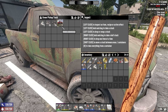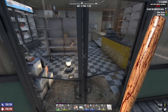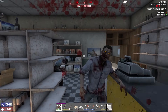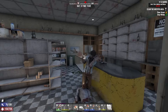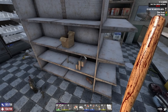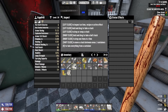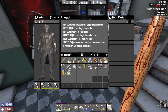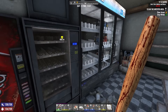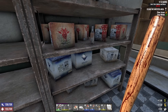Here we are at the infestation quest marker — it's a bowling alley. There's a mod I'm gonna want to get that shows you what the quest is going to take you to before you take it — really nice quality of life thing, I'm definitely going to get that. I did bring some pipe bombs with me so we'll see how that goes.